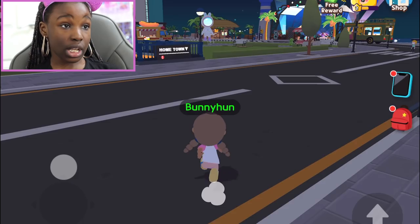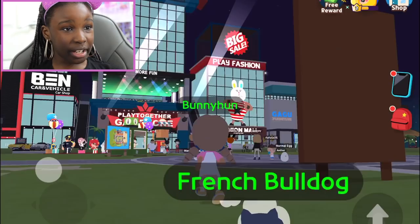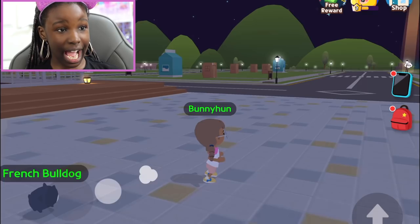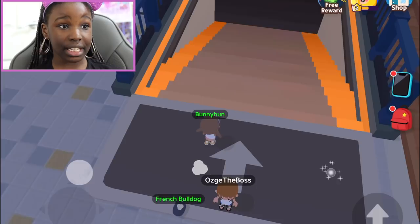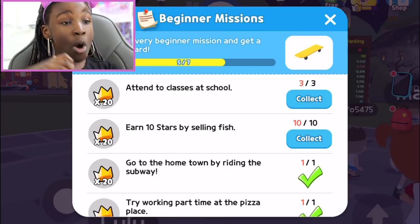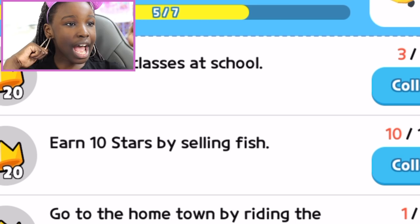After that, collect the achievement, then go home by riding the subway. There's no other way to go home except teleporting - basically you go into the circle of spawn. That's normally where you spawn. So we're already in here and I still need to collect that achievement. You can walk in and right back out - you don't need anything for that. Collect it and we're one step closer!